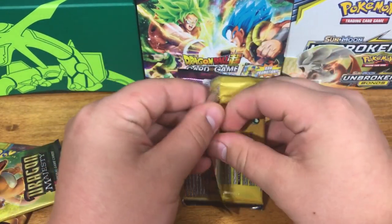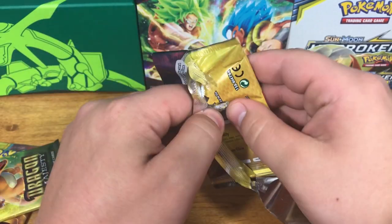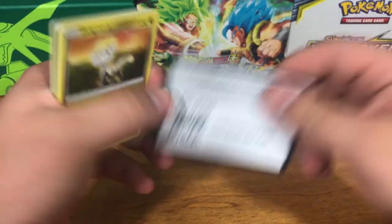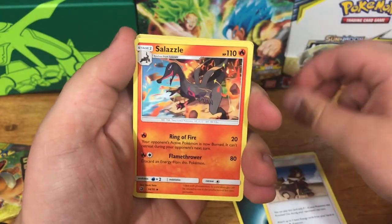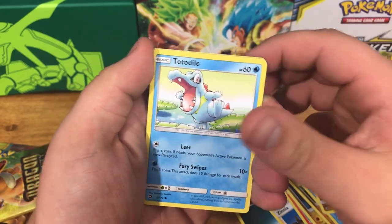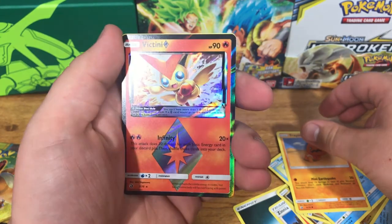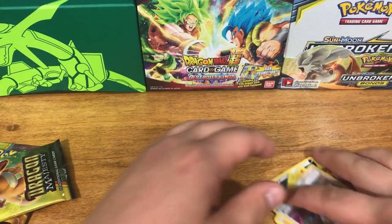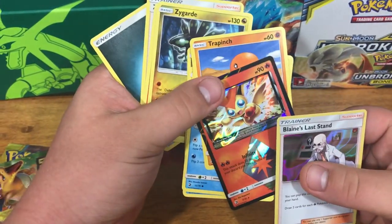Let's open the Salamence pack next. These packs are incredibly hard to open. There's your code card. Dark Energy, Zinnia, Salazzle, Zygarde, Jangmo-o, Horsea, Dratini. So now we're just looking for Dragonite — that'd be awesome. Totodile, Trapinch. Sweet — we got a Victini! Nice. And a Blaine's Last Stand holo. Cool, so we got a Trainer holo — I think that's the first Trainer holo I've pulled in a very long time. Much happier with the Victini though. Very, very cool.